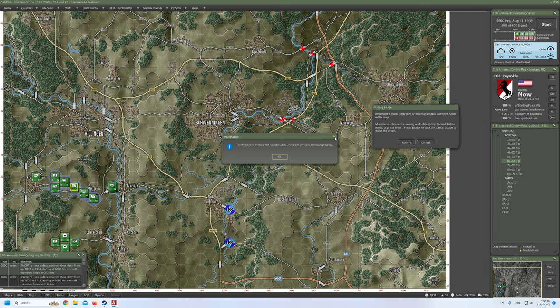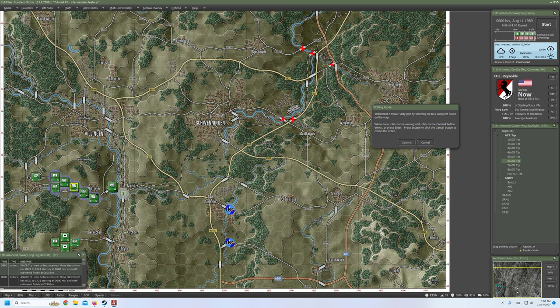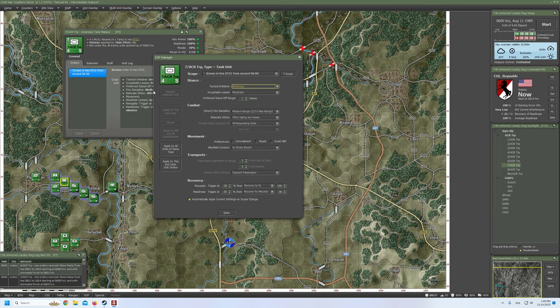The sixth scout section: move hasty, blah blah blah, boom, boom, boom, boom, boom, and boom. Commit and screen. That's it. Now we have two tanks but a lot left — two headquarters units and mortar elements. Let's start editing the tank platoon. Default. Tactical: generous. Acceptable: moderate — I would even say substantial in that case.